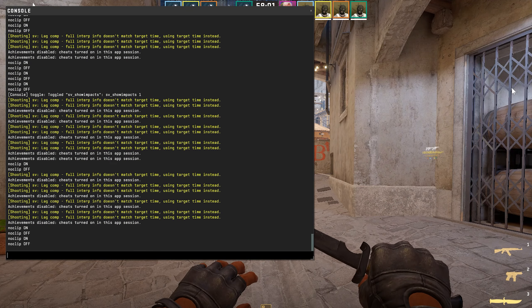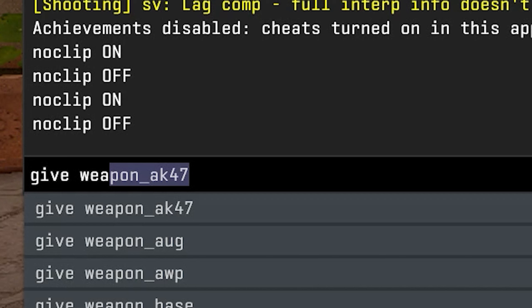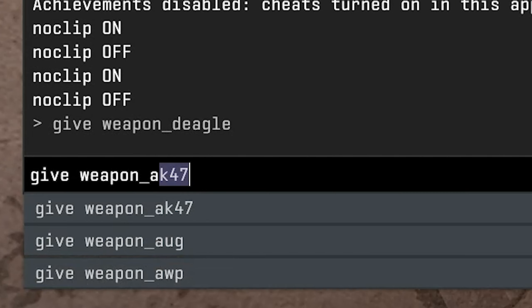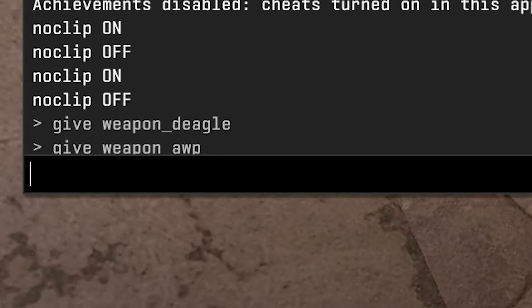What if you want to get a weapon and don't want to go to spawn? Open the console and enter: give weapon_ and then choose any weapon. For example, to get a Deagle and an AWP, just use the corresponding commands.